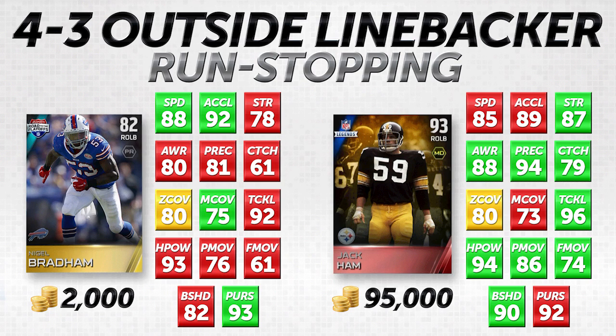Our first category is 4-3 outside linebackers that are good at run stopping. I break these down for defensive players based on what they're specifically good at. So if you want your linebackers to stop running backs, this is important. Before we go further, let me run down all the attributes we'll be talking about today: speed, acceleration, strength, awareness, play recognition, catching, zone, man coverage, tackling, hit power, power move, finesse move, block shedding, and pursuit.